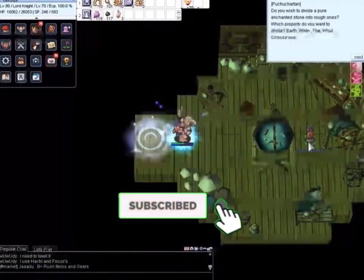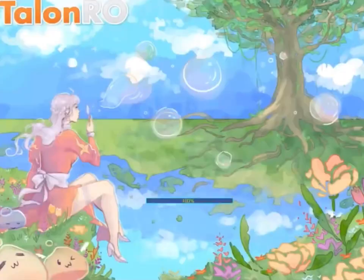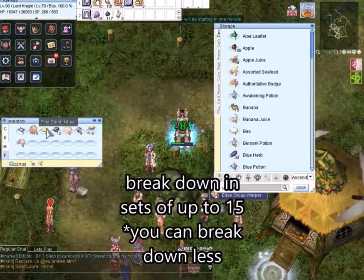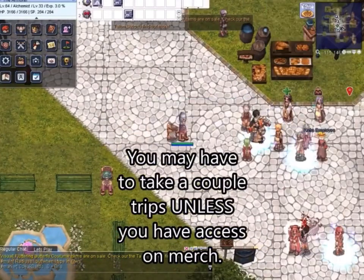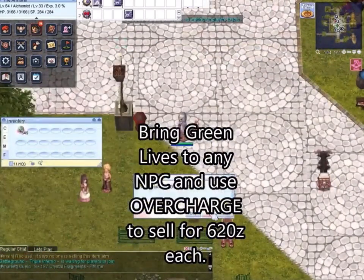Here you can see I'm breaking the items down. For every great nature that you do after completing the quest, for every 15 you can get anywhere from 92 to 100 green lives. You're going to drop that off into your storage if you're on an LK like mine, and then give it to your merchant to have them sell the green lives after you're done.